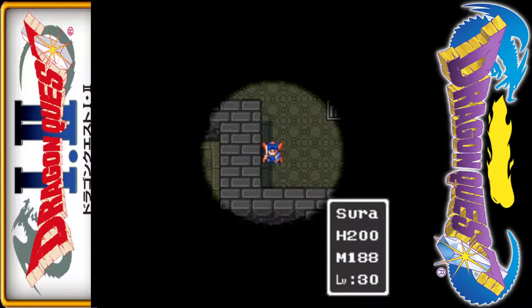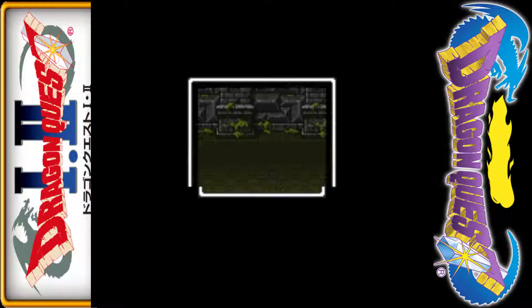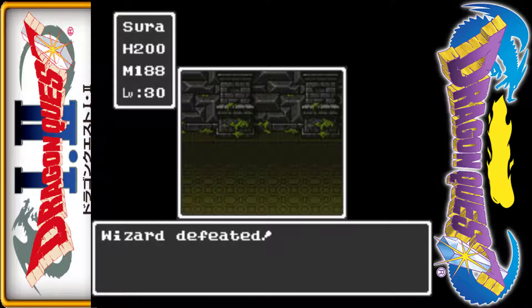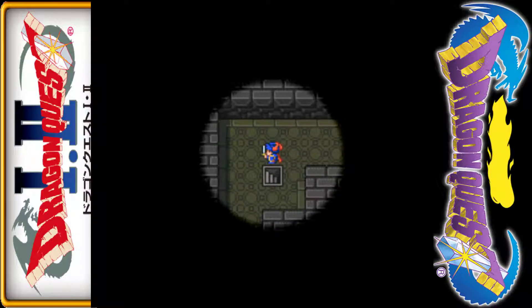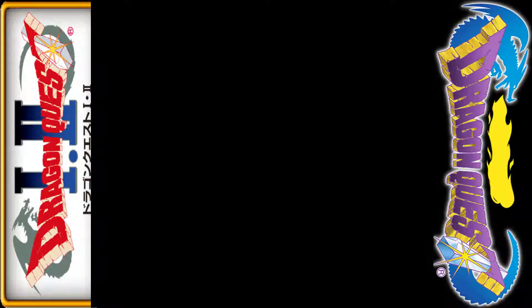There are blocked-off passages — if you go into the one upper right, you end up in a small square room and can't do anything but stare at the walls. So there's no purpose going there, and we immediately pass up that first staircase.